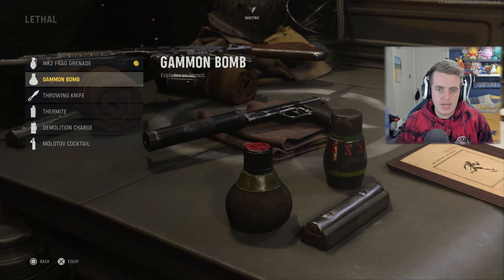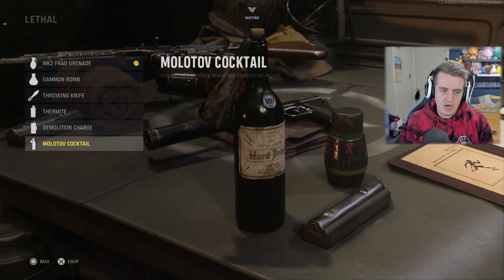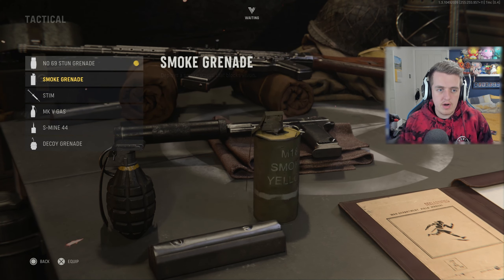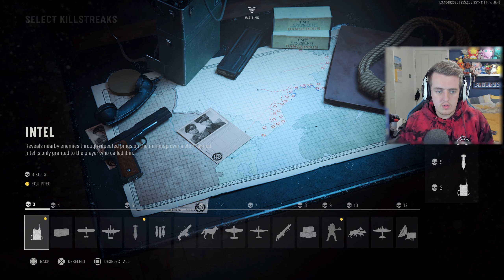For lethals we've got a Frag Grenade, Gammon Bomb which explodes on impact, a Throwing Knife, a Thermite Demolition Charge, and a Molotov. For tacticals we've got a Stun Grenade, Smoke Grenade, Stim, Gas Grenade, S-Mine, and Decoy Grenade.